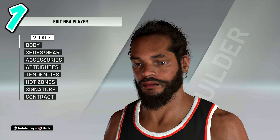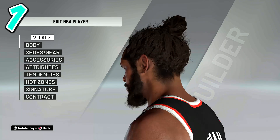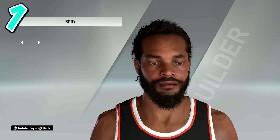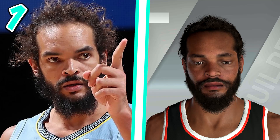Starting at number one — this one's kind of an honorable mention because it's a free agent — is Joachim Noah. They made him very tan, actually more like burned orange. I don't know why they were so aggressive with it. They did update him and gave him a lot more veins like Noah has IRL. On top of that, the hair is a little more detailed with little curls on the sides, giving a realistic Joachim Noah feel. It's a shame he's not in the NBA anymore, but you have him all-time.